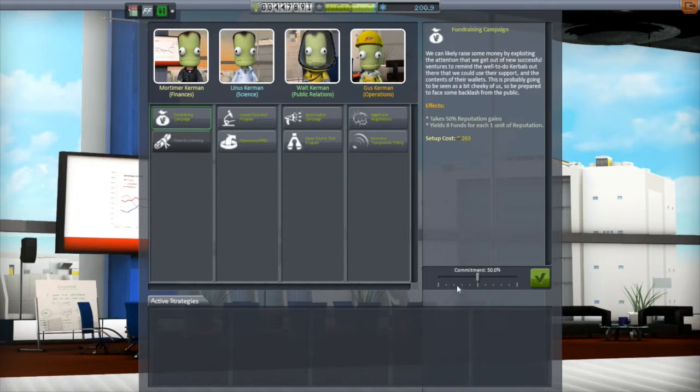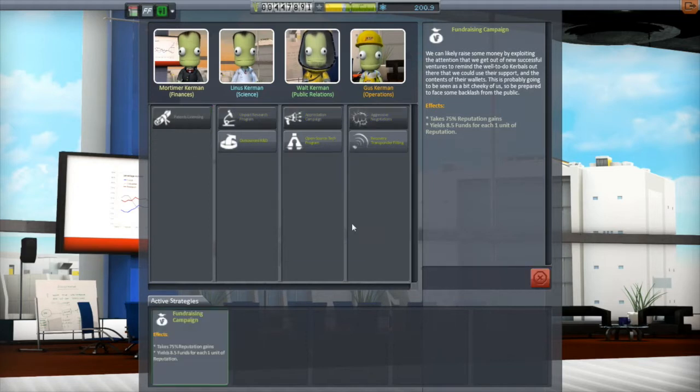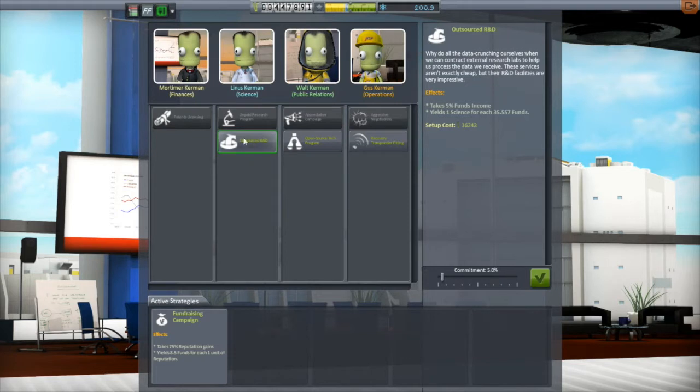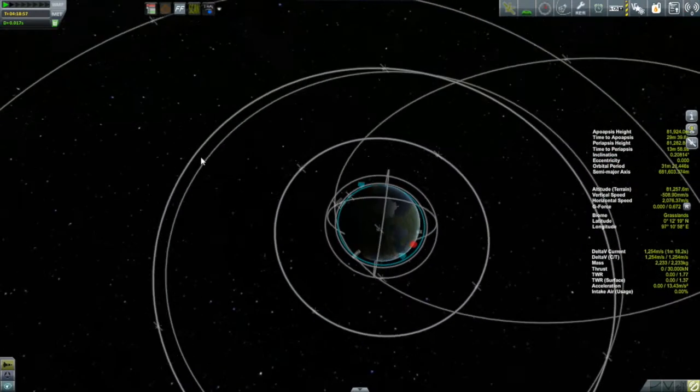After that mission was done, I thought it was time to take a look at my strategies again. I'd already deleted the unpaid research because I didn't have any reason to generate more science when I was getting close to maximizing my R&D center science. I thought the best thing would be to increase my fundraising up to 75%, so now that's generating more income for me, and hopefully I'll be able to unlock some more buildings soon. Let's get back to KeoCommSat4.